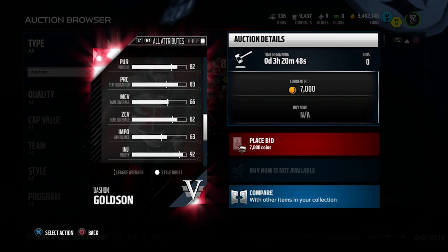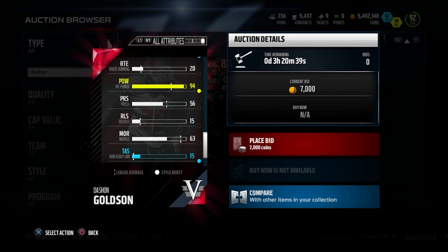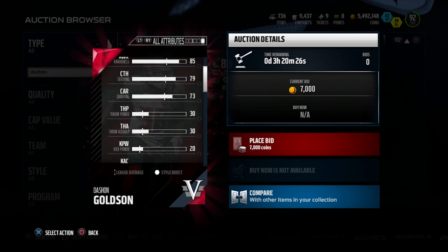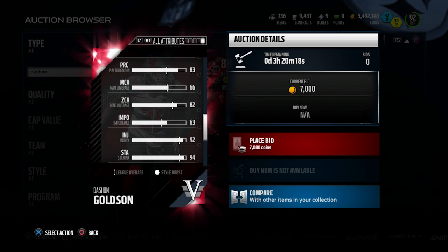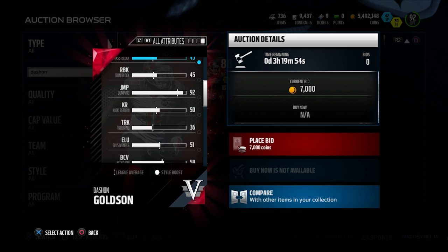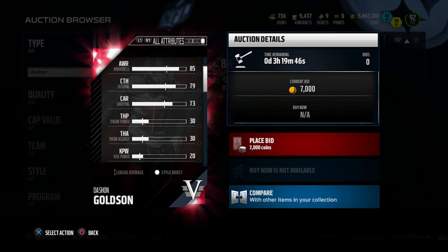One thing that this card is very, very high at as well is that it also has really good hit power — a 94 for hit power, which is pretty darn high. It's definitely among the highest of the lower-priced safeties and is tied for the highest of any of the guys we're going to be looking at today. Where this card does not match up as well is that it doesn't have great pure coverage attributes. Zone coverage and man coverage — 66 for man coverage is very, very low, eight lower than any of the other guys. And for zone coverage, he's also the lowest of anybody we're going to be looking at today. But it is very good in the height, the jumping, the hit power, and very good tackling as well.